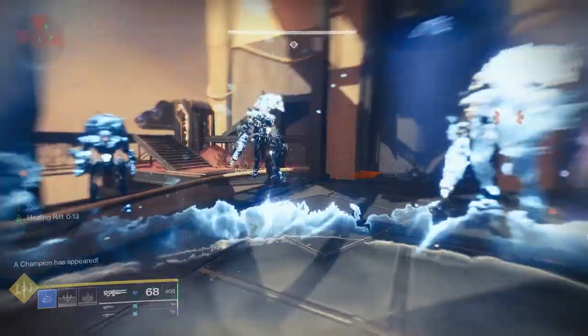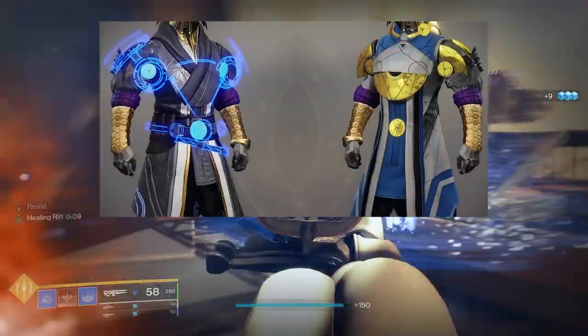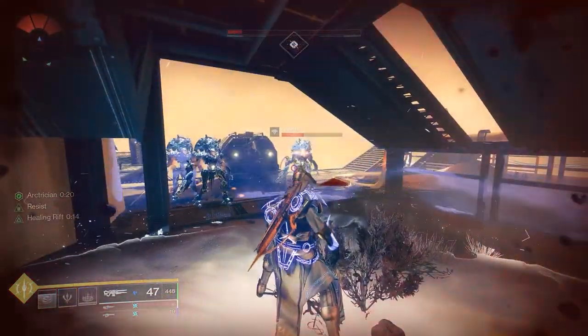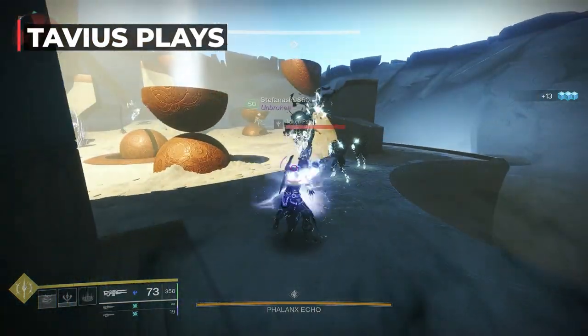Vesper Radius - that exotic you warlocks have in your vault and probably have not touched in a while. It has a pretty interesting exotic perk and you guys asked for some fun builds, so here's one. Also with the addition of loadouts in Lightfall, it might be a good idea to save this one for later. My name is SaviusPlays, now let's get into it.